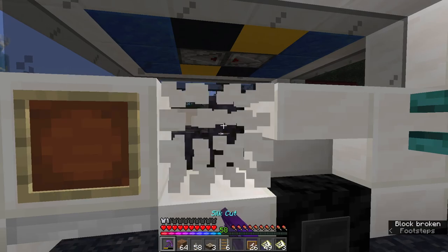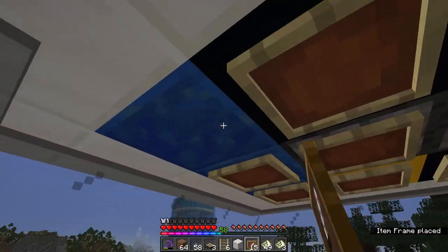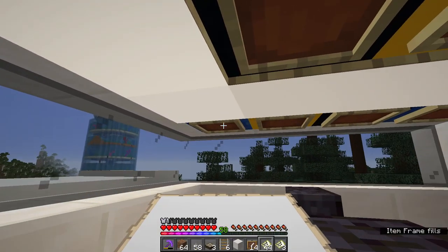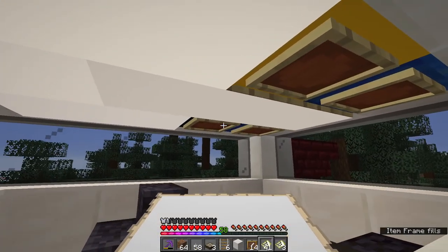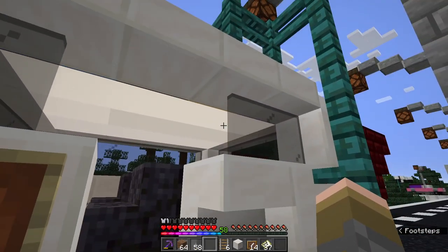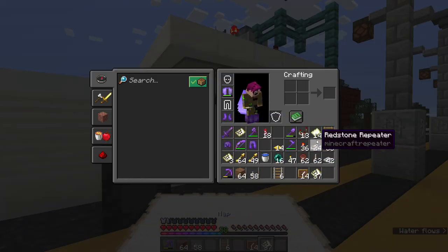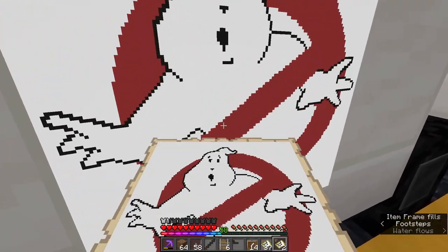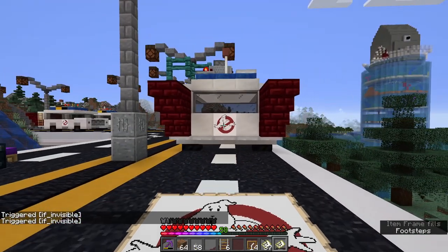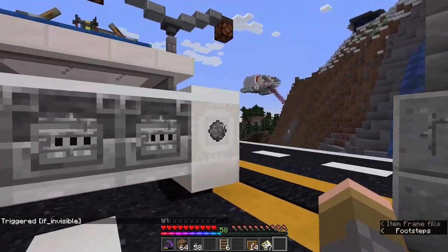A few finishing touches: on the inside, put item frames on top of all the blocks to help hide them. I've got a map here - white like this - you put it in place, hide it, and it looks really nice inside with some lighting. For finishing touches, grab your Ghostbusters maps and put them here, make them invisible. One on this side, one on the back - it looks great on the back. Then one on the opposite side in the same place as the other one. That gives you your three placements for the Ghostbusters logo.